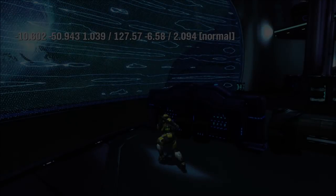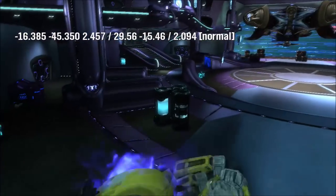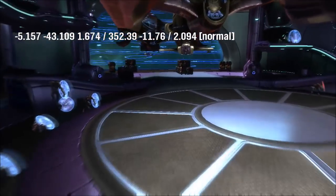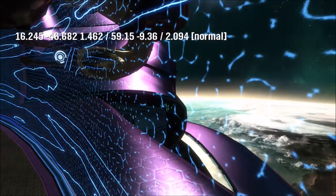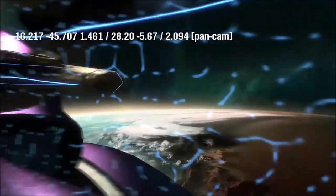The next thing you might have noticed, for number nine, is grass in space. On this particular Firefight mission — I can't remember the name off the top of my head — if you switch to PanCam and use PanCam to get out of the map, which we're about to do right now. If you don't know how to use PanCam, you can look it up online — there are tutorials, it's a very easy button combination. Just use PanCam and get out of the map here, out into space.